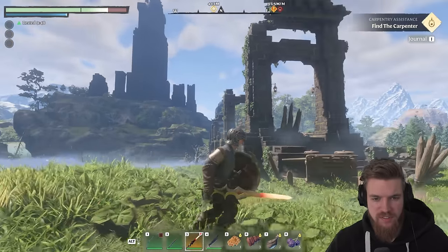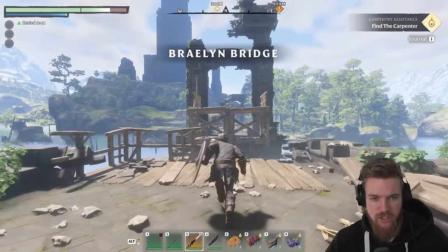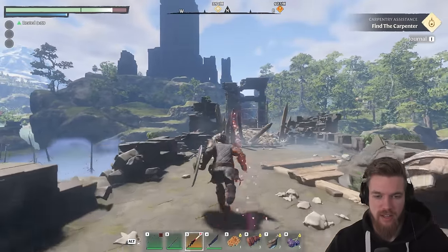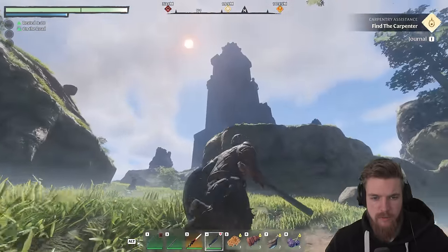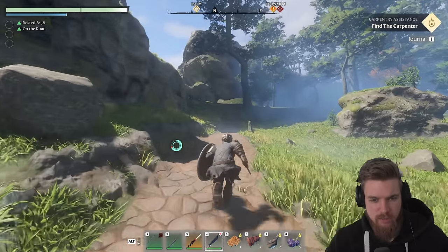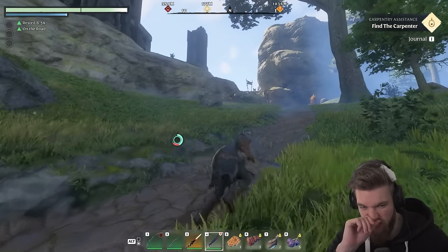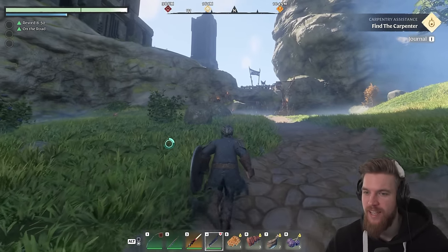You can see the spire just over there, pretty hard to miss. We've got to travel over the broken bridge and we're going to be using our grappling hook to do that, which we unlocked. You can check out the guide linked down below in the description if you're interested. So we're across the bridge and we're right at the base of the giant spire. We're going to head around to the north here and you can see there's kind of like a bandit encampment blocking our way.